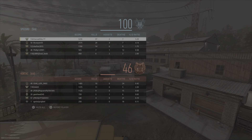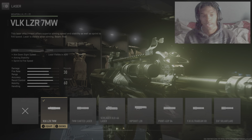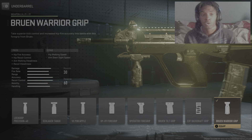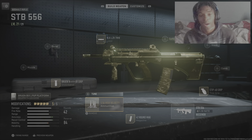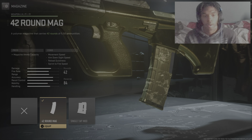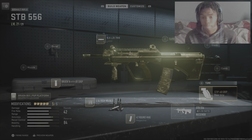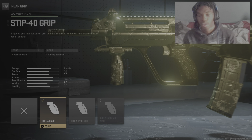Let's get into the class setup. We're gonna start with the laser — the VOK Laser 7mw — gives you ADS, aim stability, and sprint-to-fire speed. Next is the Bruen Warrior Grip, gives you hip fire accuracy, hip recoil control, aim walking stability, and recoil smoothness. Then high velocity rounds, and I went with the 42-round mag, which does hurt your ADS and reload but it's still really good. The Steep 40 grip for recoil control — and that's really it. I think it's a monster.